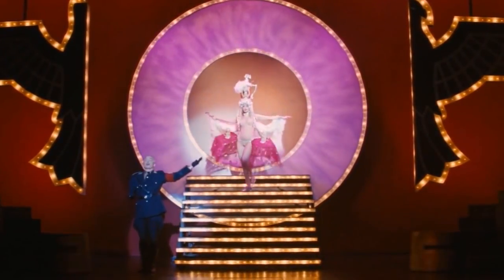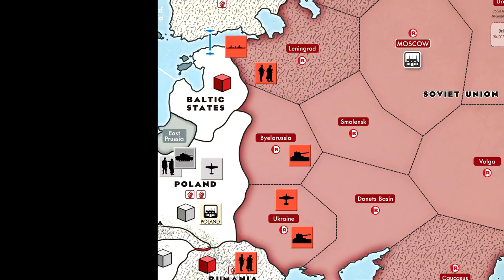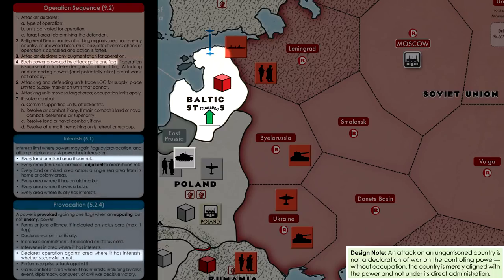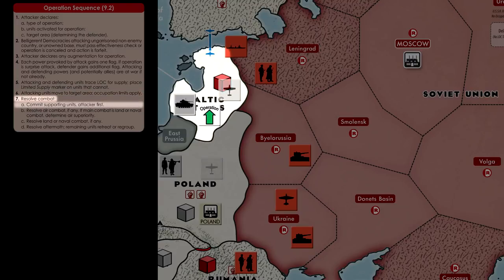Germany has three military actions to use. For the first, I declared a land operation against the Baltic states, activating the tank army in Poland. This does not require a declaration of war against the Soviet Union even though they control the Baltic states, because the country is not garrisoned. I decided not to add any augmentation, as I already had armor and air superiority. This is a provocation against the USSR because they have interest in the Baltic states, so the Soviets gain a flag. After checking supply, we move the units into the Baltic states and proceed through the combat steps. I commit my air units from Poland in support. There's no advantage to bringing extra air units as the Baltic states has no air force to contest. The USSR cannot support since we are not at war and they have no adjacent air units anyway.